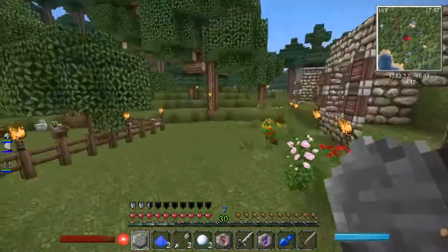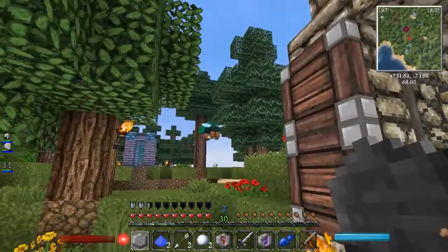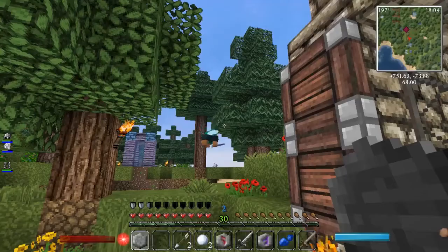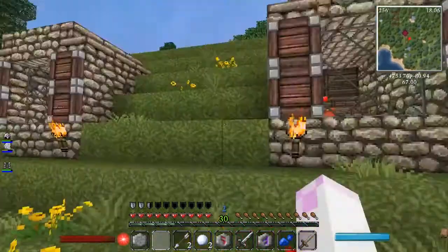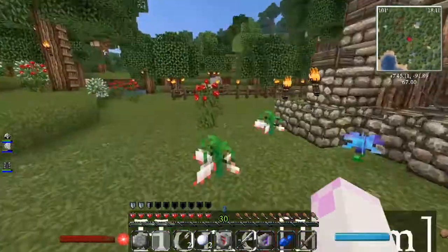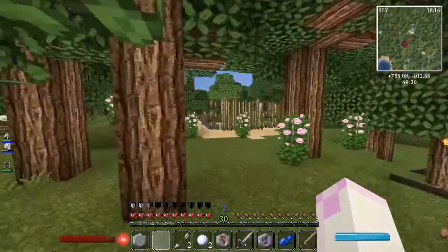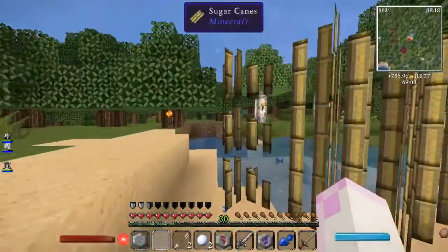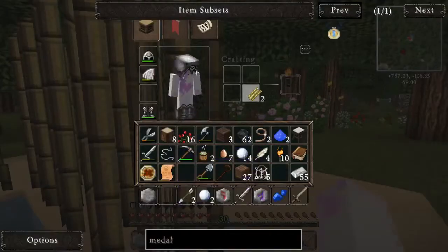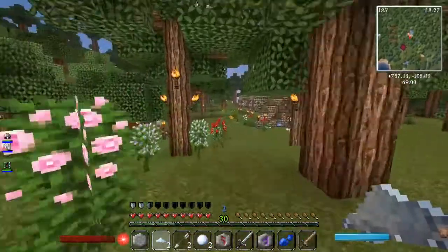We're gonna get our first spell done, so we're just gonna hop over — who are you? Stay right there. Oh my gosh, we got another fairy! Oh my goodness. Where do I move the sugar canes to? Sugar canes — hopefully this is enough. Let's go tame ourselves a fairy.